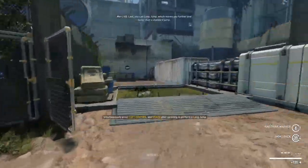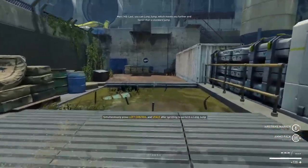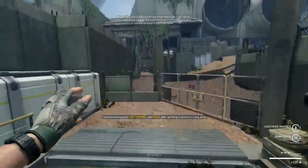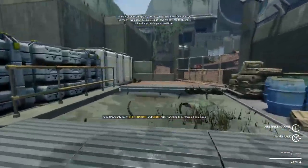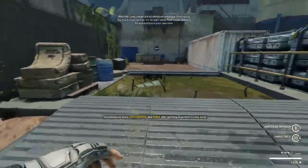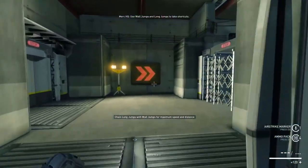As we move down the hill, we'll come to our long jump pit. This is where we introduce long jumps to new players. Long jumps are an advanced mechanic that allow players to get across the battlefield more quickly, so don't worry if you don't get it straight away. Now you know about wall jumps and long jumps, let's get you into the Assault Course.